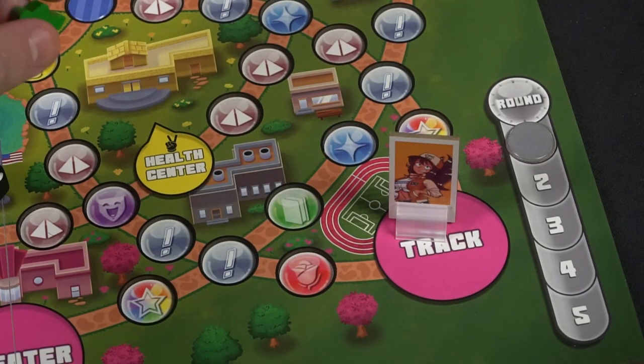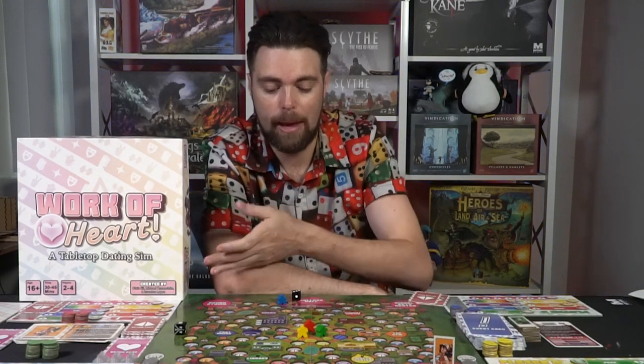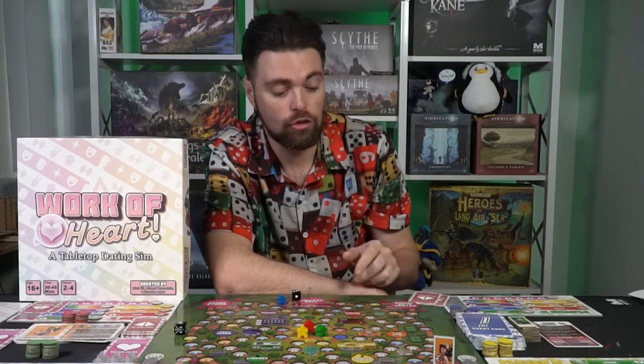There are two other spaces in the game. One is the building space — like the student center, dorms, frat house, library, healthcare, and gym. When you land on these, you can stop on them even if you have more movement remaining; it's the only space you can do that on. The other spaces — the big circular pink ones like the theater, track, computer lab, sound studio, college hall, and visual arts center — are only for affection rolls.